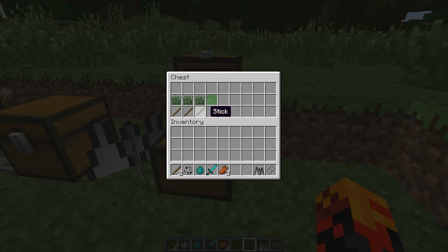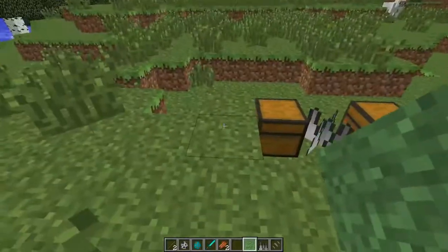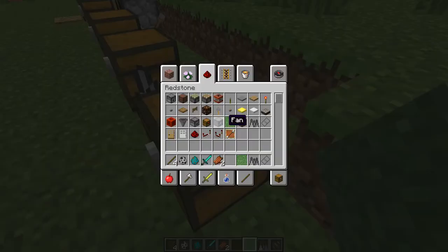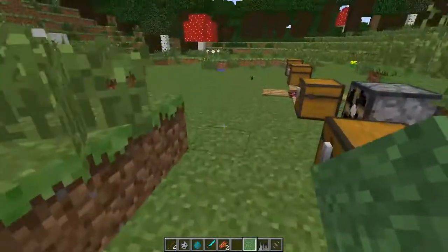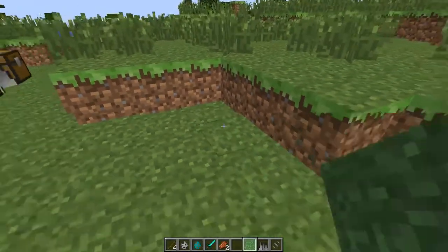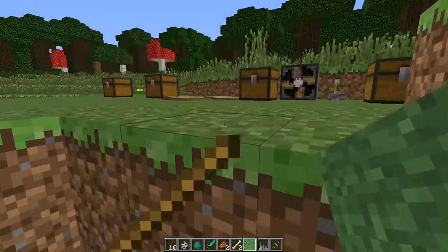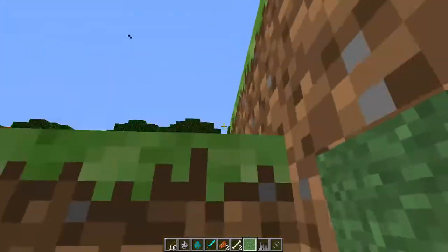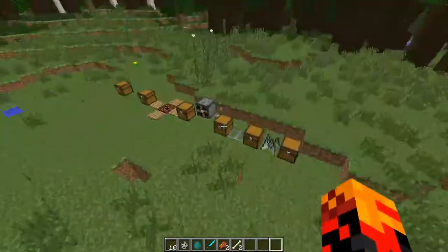The next one is the Grass Covering. You make it with grass and sticks and it looks like that. If you're just wandering by, you won't even know there's a grass covering until it's too late. You could use this to hide your traps from players — they just walk by, fall in, and don't know until it's too late.